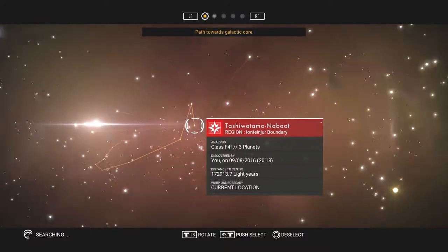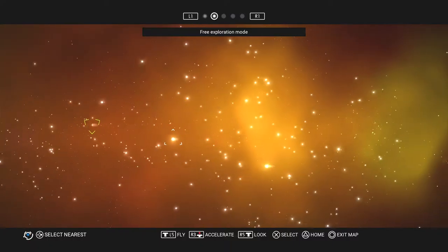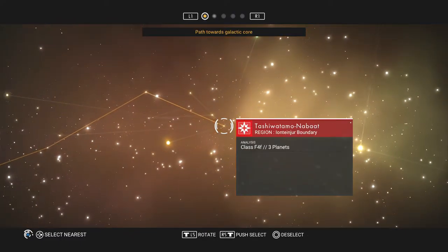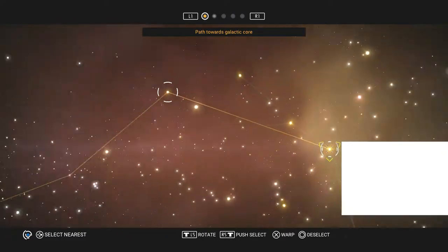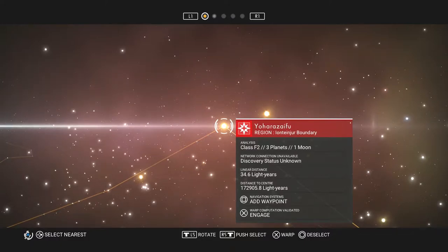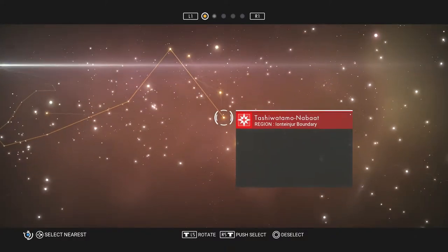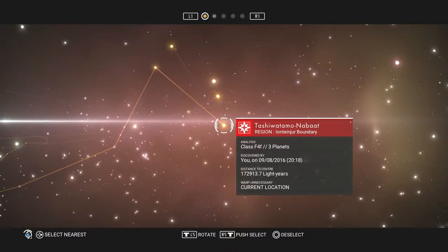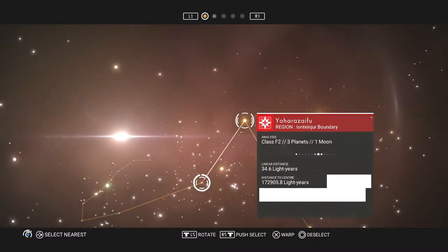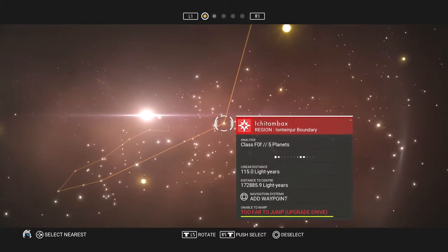Path towards galactic core — free exploration mode. That's as far as we can go. Discovery state is unknown — we can warp there. I believe it's another galaxy, not another planet. Linear distance is 34.7 light years away, but distance to the centre is nearly 173,000 light years — too far to jump. Let's activate the hyperdrive.